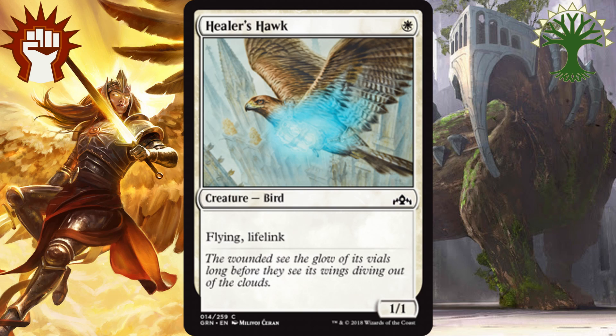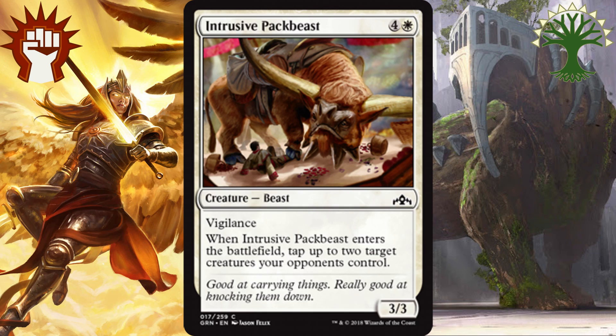Continuing on with the white commons, at number 3, I have Intrusive Pack Beast. For 4 and a white, you get a 3-3 with Vigilance, and when it enters the battlefield, you can tap up to 2 target creatures your opponents control. For Selesnya and Boros, this card is a solid play because it allows you to set up a great attack or alpha strike to close out the game. And Vigilance works really well with Convoke, and it being a 3-3 is a solid body in Limited.